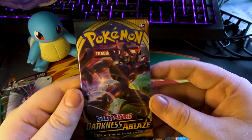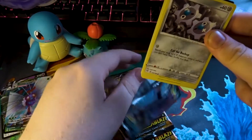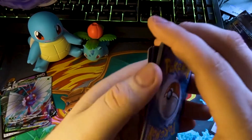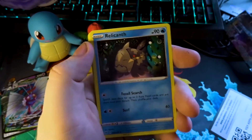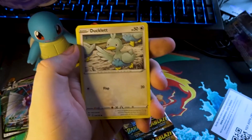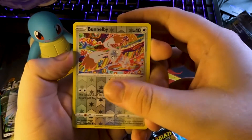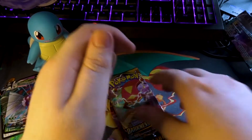Starting off with a Goblin — Snom — pack. Maybe this Goblin King can bring us some luck. Code card. Starting off with Fire Energy, another fire card, Magikarp, double dinosaur, Gears, Ducklett, Mareep, Paras, Gothita. That Bunnelby I can't pronounce again is the reverse holo. And on the end we just have a normal Flareon.